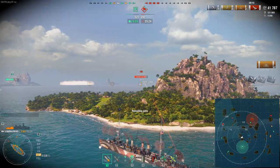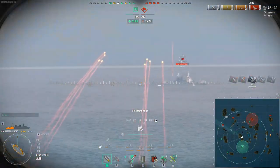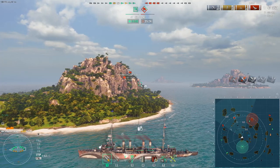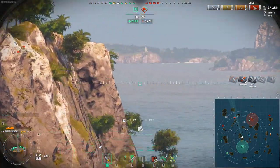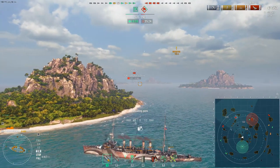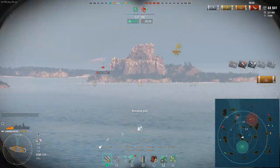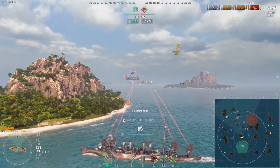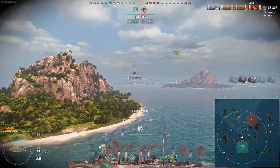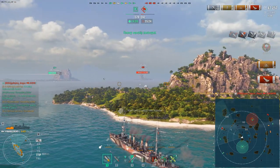We put our guns to work setting fires on the Arizona. Reload is about 5.3 seconds — just activated Top Grade Gunner. Hawkins has used a heal. We're backing up as the Arizona sees the pressure our destroyer is creating on their cap and responds to that threat. That's another reason I moved to this island — Arizona might keep pushing or turn back, and our friendly destroyer can spot him while I sit in cover.